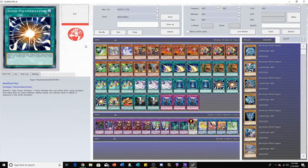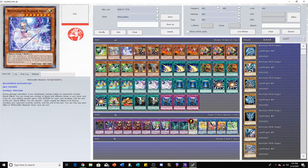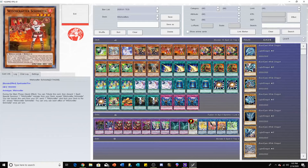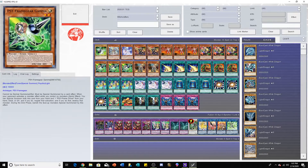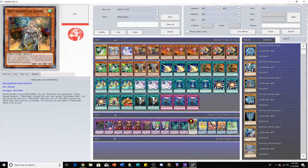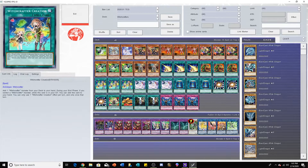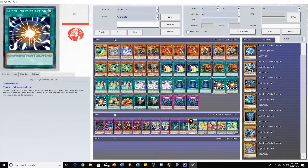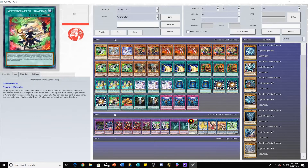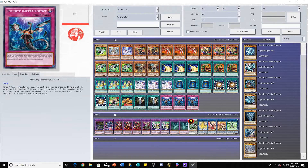First card is Cyframe Driver one, Witchcrafter Golem Aruru one, Witchcrafter Madame Verre two, Witchcrafter Haine three, Witchcrafter Schmieta three, Witchcrafter Pitoire three, Cyframe Gear Gamma two, Witchcrafter Genni three, Lightning Storm three, Pod of Extravagance three, Witchcrafter Creation three, Witchcrafter Holiday three, Book of Moon three, Super Polymerization one, Witchcrafter Draping one, Witchcrafter Scroll two, Witchcrafter Bystreet three, and Infinite Impermanence three.